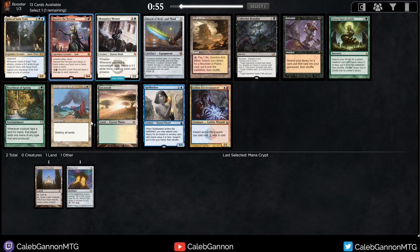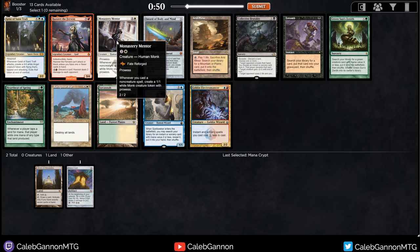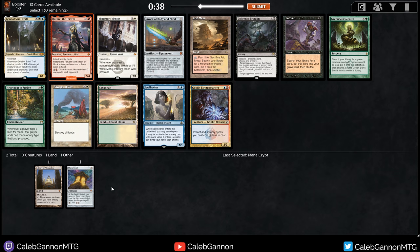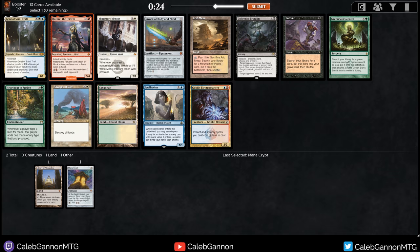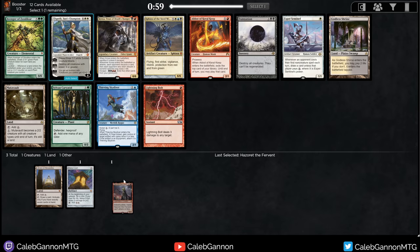I could take Hazret. As I said, it's best in Mono Red. The problem with Mono White is, outside of Monastery Mentor, the cards you're accelerating into — the 3-drops — are usually double white, so you can't cast them on turn 1 with Mana Crypt. Mana Crypt's just a bit worse in those cases. So because of that, I'm going to lean into red and take Hazret. I like drafting red anyway.